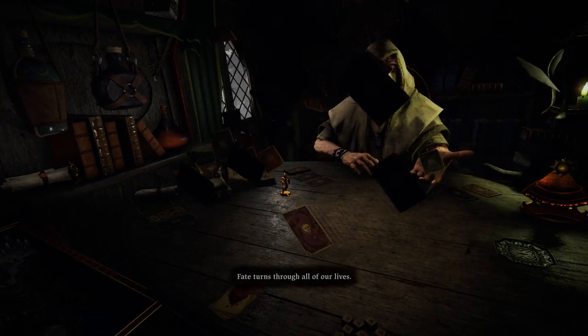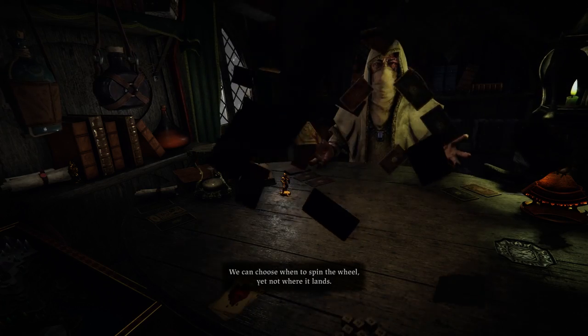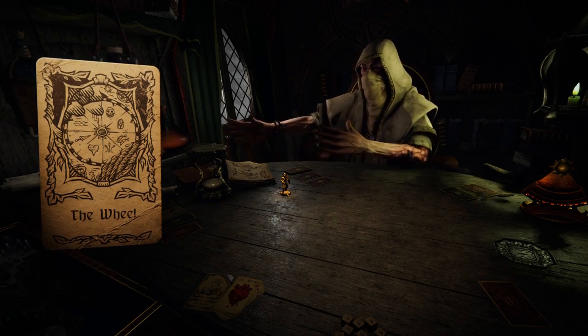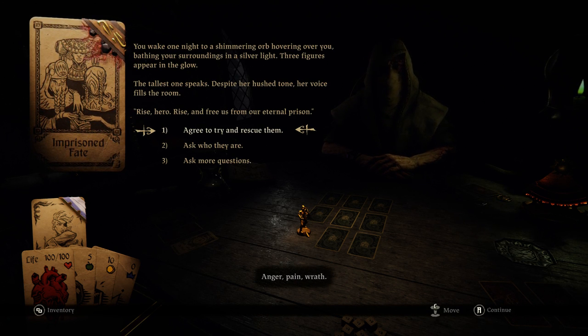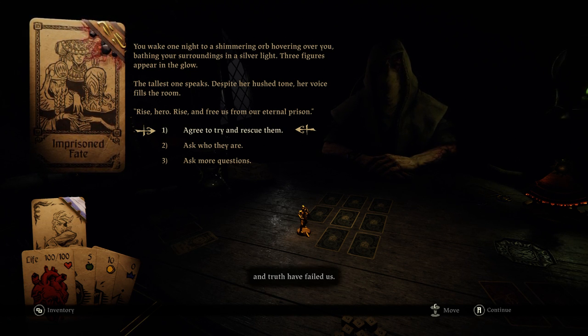Fate turns through all of our lives. We can choose when to spin the wheel, yet not where it lands. Anger. Pain. Wrath. These are the powers that propel us when faith, love, and truth have failed us.